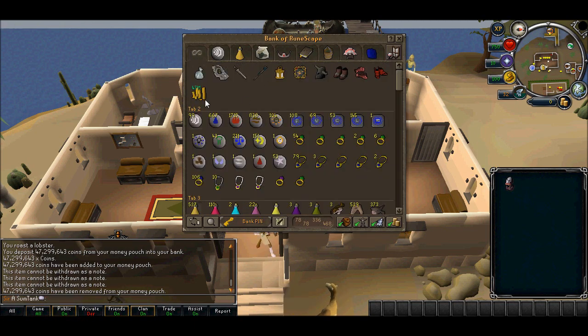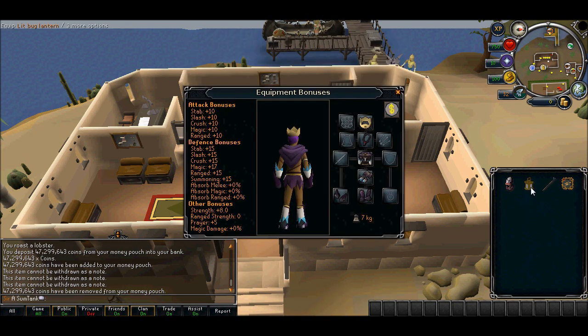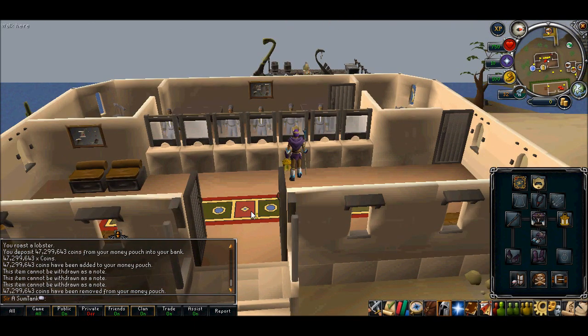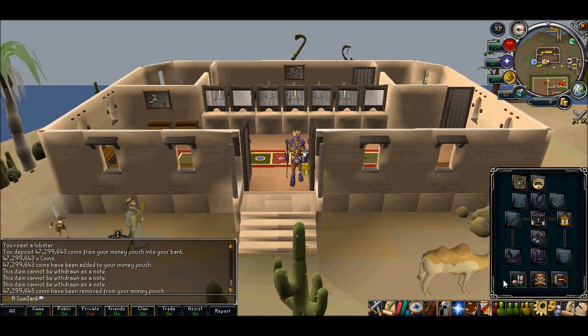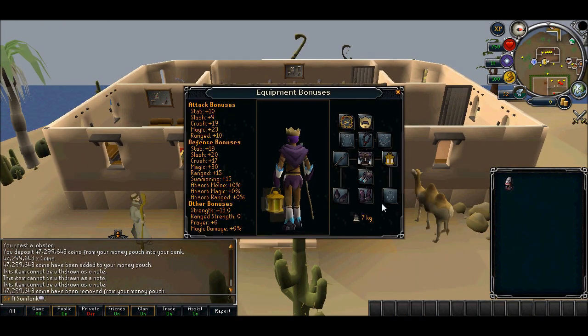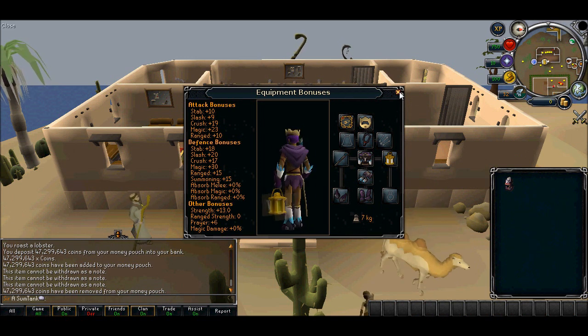I've got my lantern and my staff. Sometimes I activate my aura because it makes the staff look like a bow, which is pretty cool. This is pretty much what I wear when I'm skilling and stuff — I weigh quite a lot, but it doesn't really matter when I'm just standing still fletching or something.